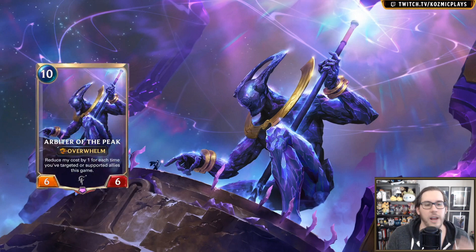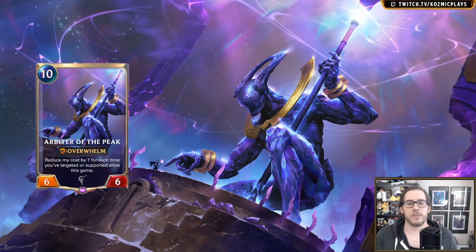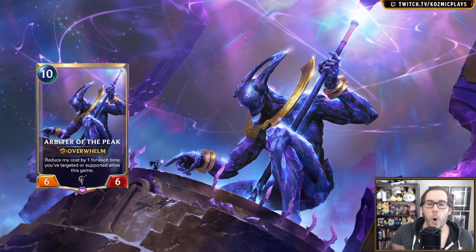Now to bring this all home — the payoff — Arbiter of the Peak. This is by far the best card revealed today. It's a cheap Overwhelm unit: reduce its cost by one for each time you've targeted or supported allies this game. With the support mechanic and the Mountain Sojourners, chaining your entire field or knowing that Bastion and other Targon cards count, this should be very cheap to play. There are also interesting combinations with Ionia's buffs.